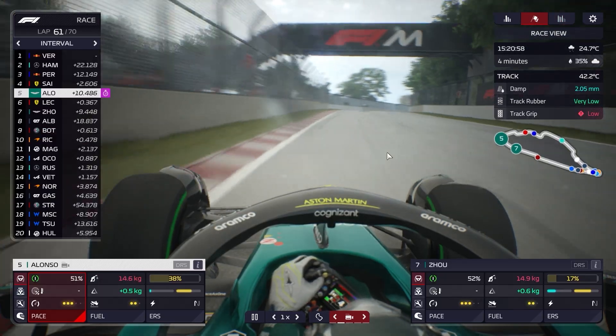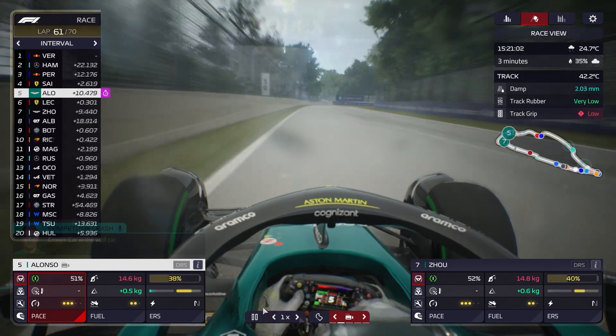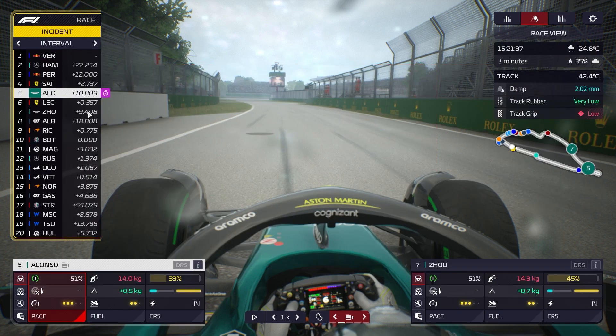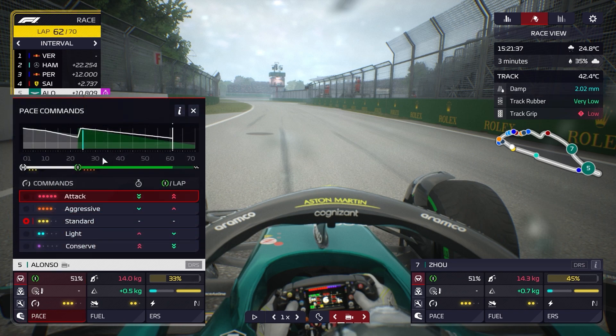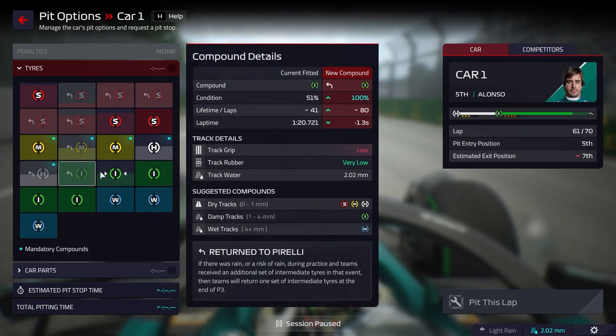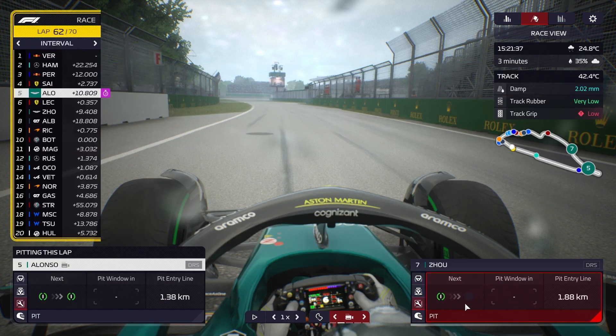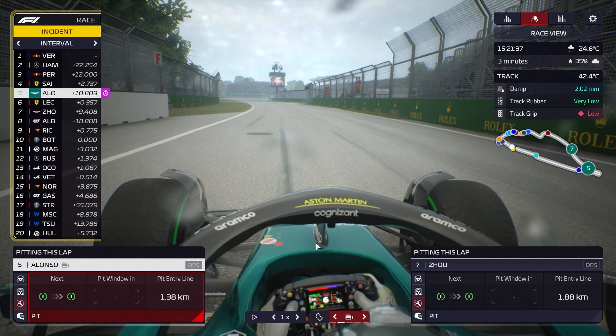We've made it to lap 56 still on intermediates. These tyres will easily make it to the end at this pace. Verstappen is so far out front that if he reacts, or Hamilton reacts, we'll have enough time to make the call. We're in a good spot, just keeping an eye on track water levels. Just as it was easing off we've had another big downpour — back to 2mm. This is a wet weather strategy simulator and I absolutely love it.